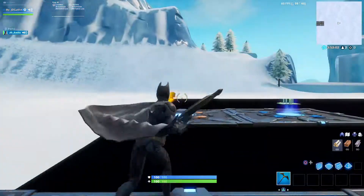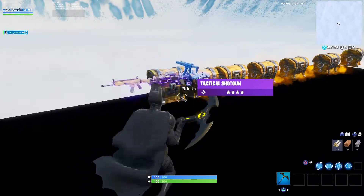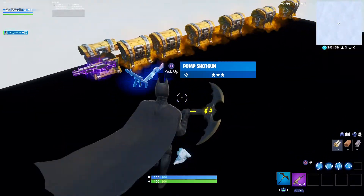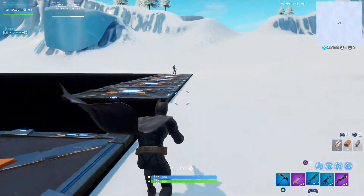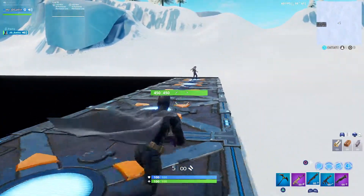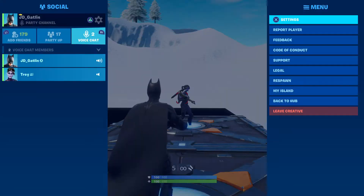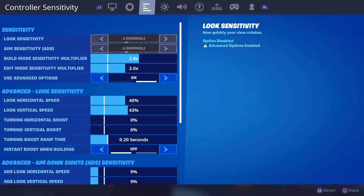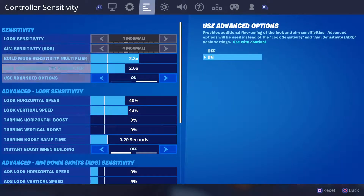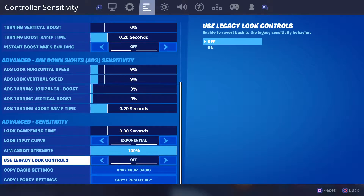Hey, what's up everybody. I wanted to make another video talking about the new aim assist and the old aim assist, because it turns out not a lot of people know you can get the old aim assist mechanics back. I just want to demonstrate that and kind of tell y'all about both of them so you can see which one you want. I think the new one's better, but first let me show you.